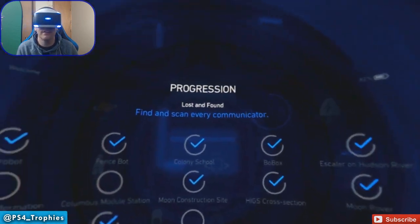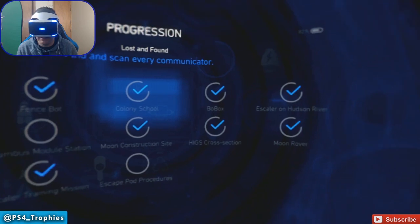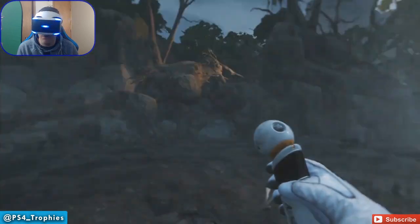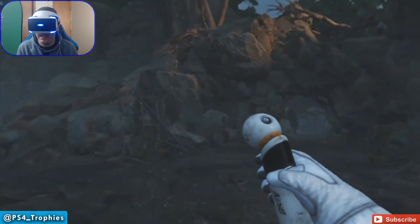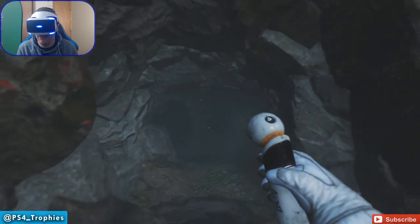Lost and found — find and scan every communicator. So these are the collectible bracelets that we've been looking for. Looks like there's three left. That's how we checked in. And let's go — we're leaving the tar pit, which was fun. I enjoyed it quite a bit. We got the trophy for helping the one long neck, so I feel good about myself.